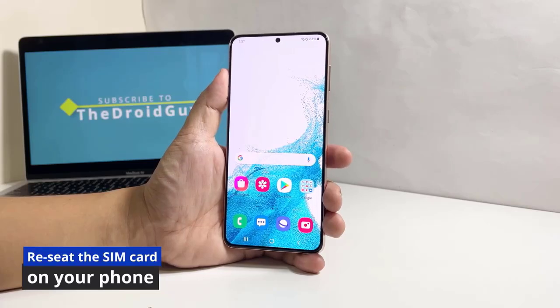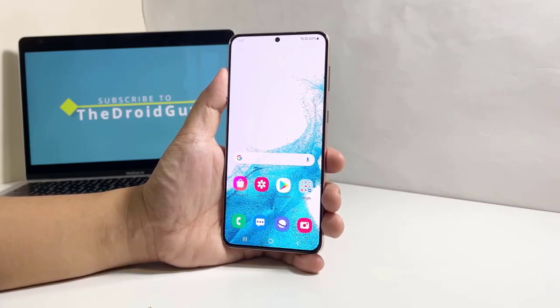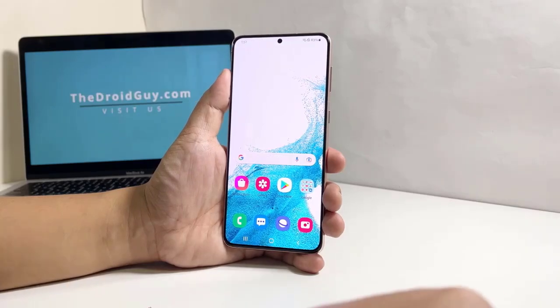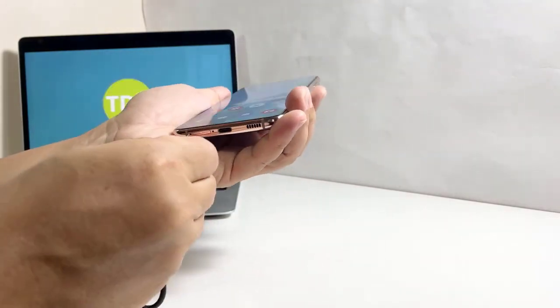After the reboot, try to see if your phone still loses signal at some point. If it does, try to reseat the SIM card — it is possible that the SIM card is just loose and doesn't have proper contacts with the connectors. Reseating it will fix a problem like this.